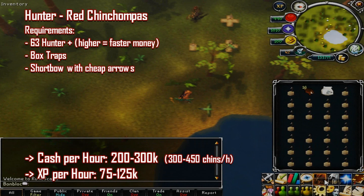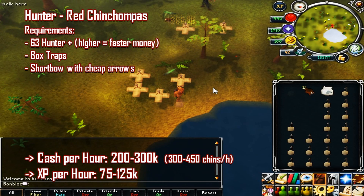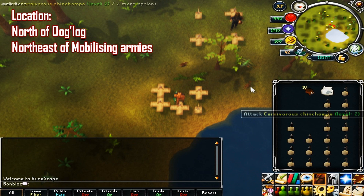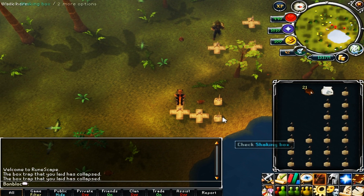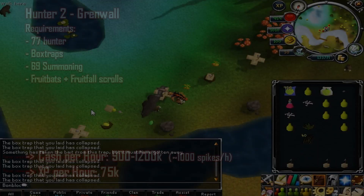The next skill is hunter — red chinchompas. This requires 63 hunter (higher is better), box traps, and a short bow with cheap arrows. You'll make between 200 and 300k profit per hour, around 300 to 450 chins, and up to 125k XP at higher levels. Location is north of Ugli or northeast of Mobilising Armies. Put up box traps and the chins will walk in; if they roam away, kill them so they respawn near your traps. Having another player training nearby helps as chins respawn faster.